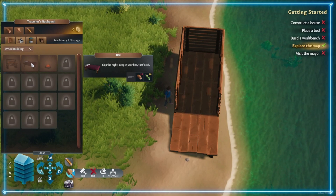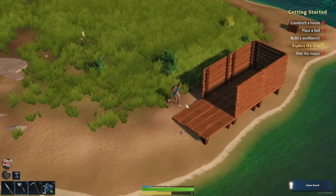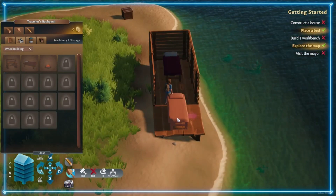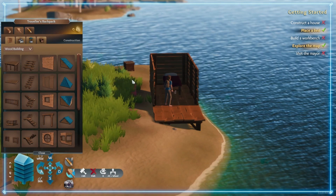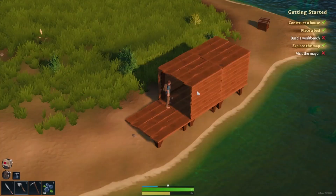Now we've got walls on our very primitive house. We need to make a bed, and we need more wood — we have plenty of reed fiber. Let's place our bed. Now we need to place a roof over our bed, so we'll go with the basic wood ceiling. We just got credit for constructing a house and placing a bed.